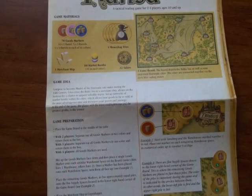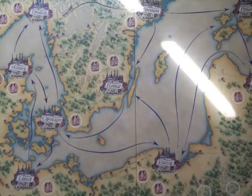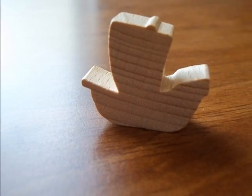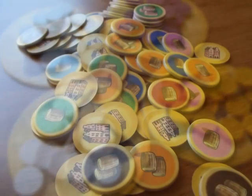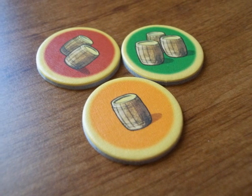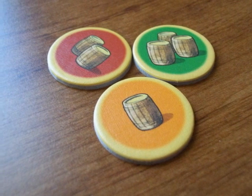Inside the box you get a rule booklet, the game board, a merchant ship pawn, 22 coins, 15 market booths, and a money bag in each of the four player colors. 78 goods markers, four 1 and 3 barrel markers, and five 2 barrel markers in each of the six goods colors.